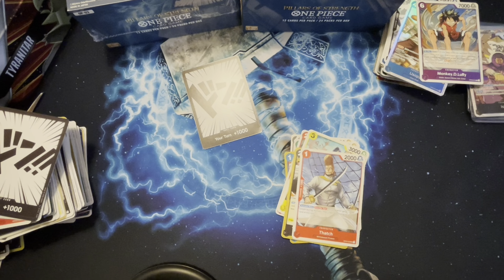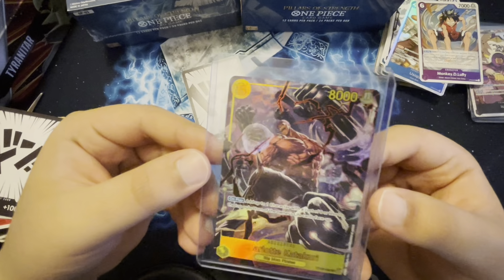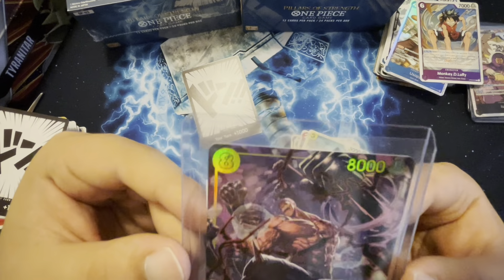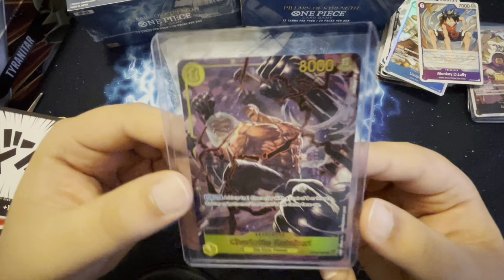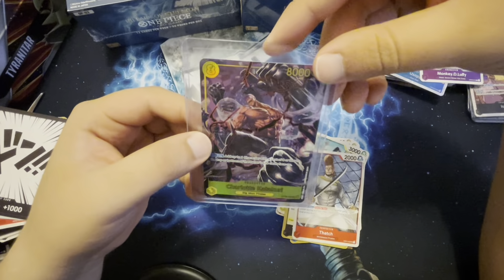We're definitely gonna need to take that five now. Look at that guys — another gold card: Charlotte Katakuri! Damn, this card looks sick. I don't know if I can put a light on it but yeah, this is a pretty sick card.